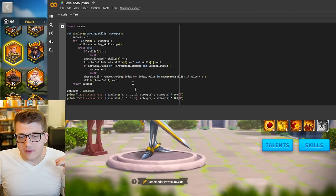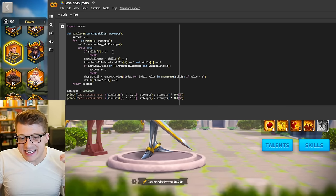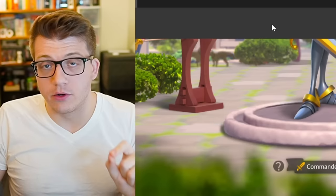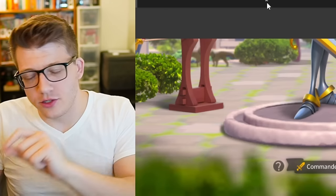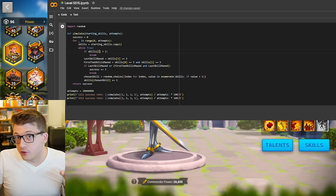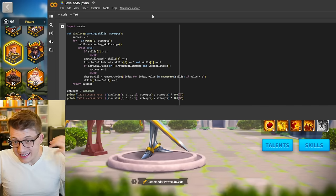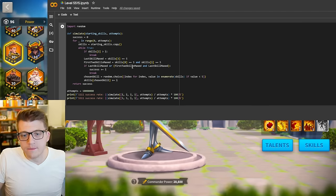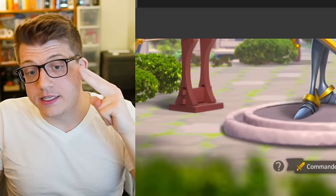Let's go over the little modifications here. We have the same fail condition: getting your third skill — skill number two in this case, since zero is skill one and one is skill two — greater than one means you fail, because you will not be able to get a 5-5-1-5 if the third skill is greater than one. And there are also two success conditions. First, if you get your last skill to five, you've basically won — if you get a 1-1-1-5, then you can just skill lock the first two and guaranteed get your 5-5-1-1.